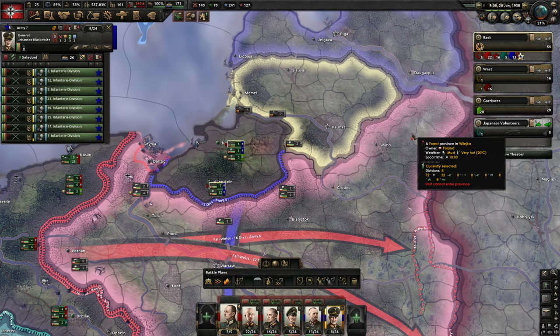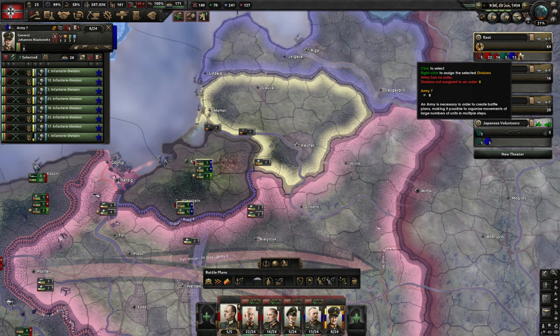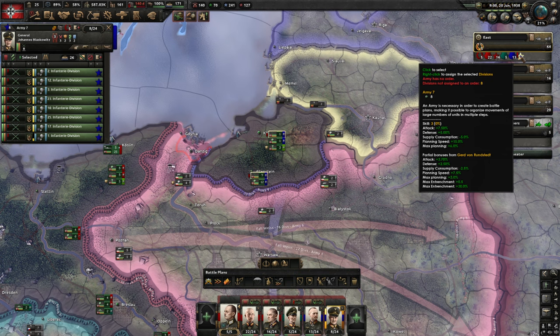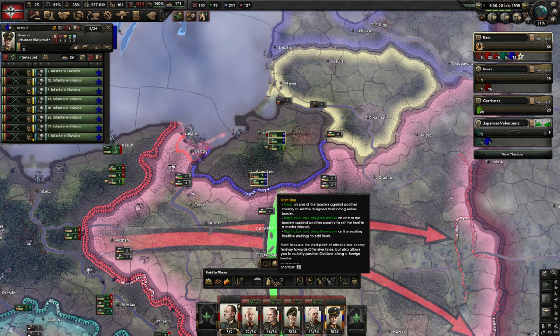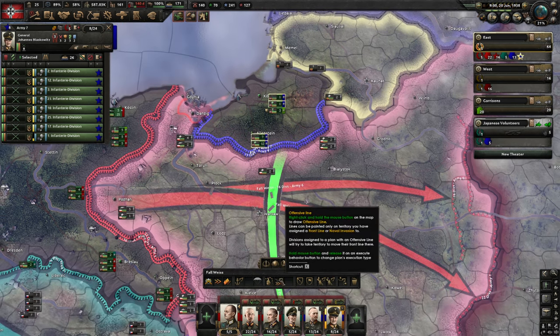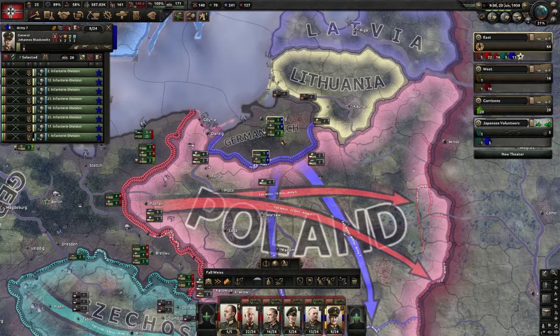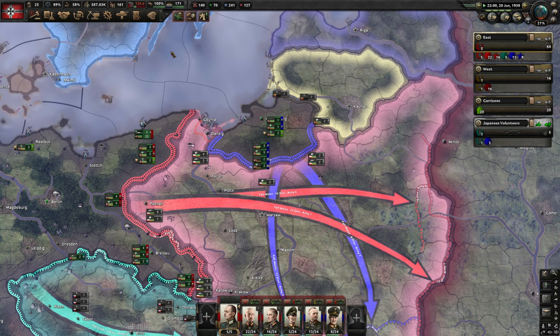Then this army group is full. They have an exclamation mark — the army has no order. We need to make a front line and give them an offensive line so they can get a planning bonus. And then that is all ready to go.